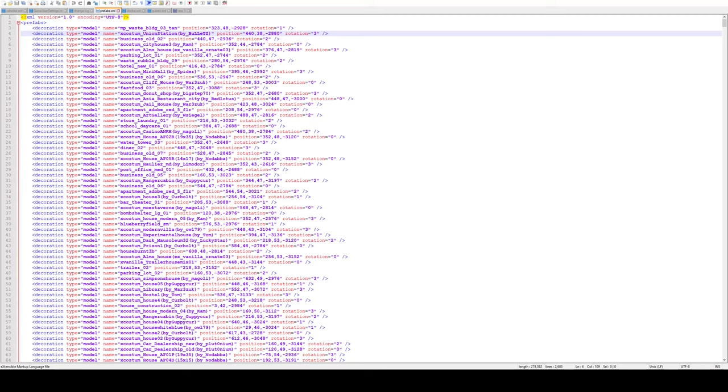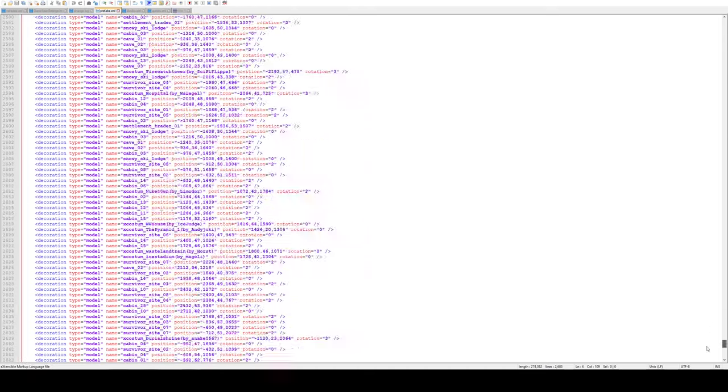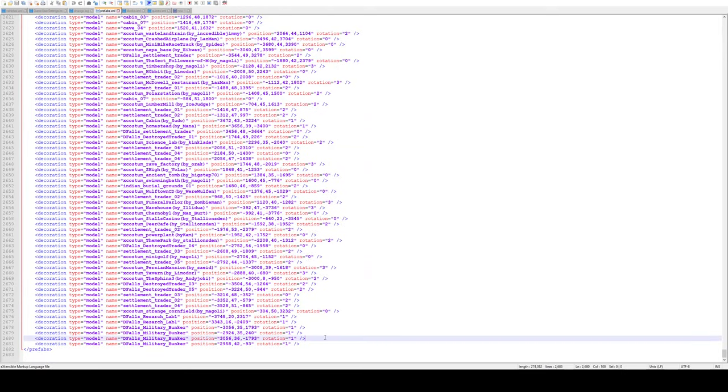Once you're in the prefabs file, you're going to want to scroll all the way to the bottom — you can search it, but they're always at the bottom. You're going to notice the prefabs listed there, and this is what we're looking for: the Defaults Research Lab and the Defaults Military Bunker. The military bunkers are going to be in the Burnt Biome and the research labs are going to be in the Wasteland. So you're going to take note of the coordinates, put them in a document or whatever, and then I'll show you how to decipher those coordinates.